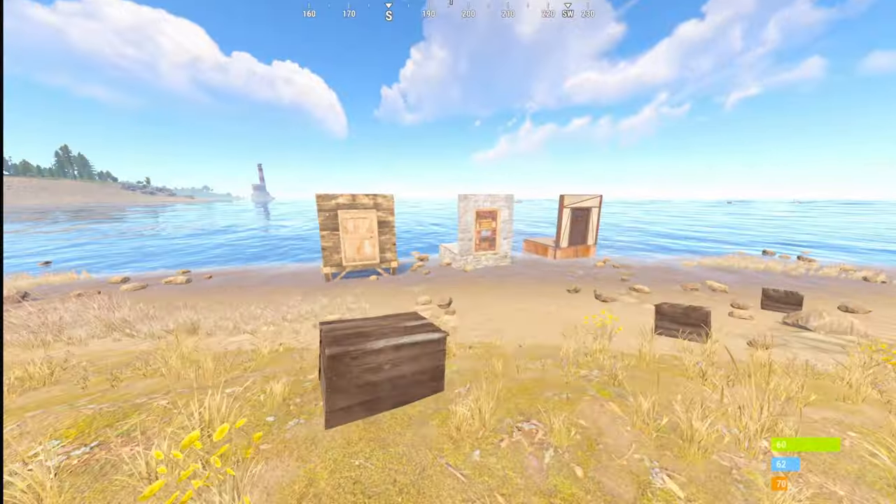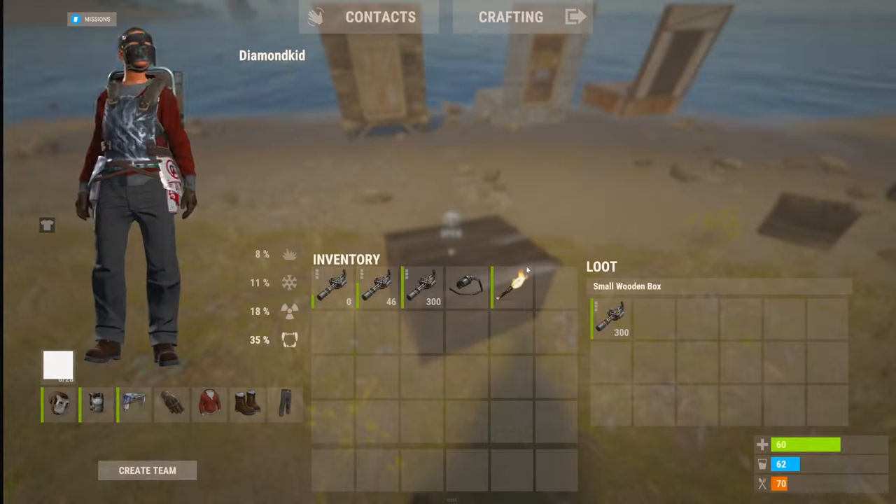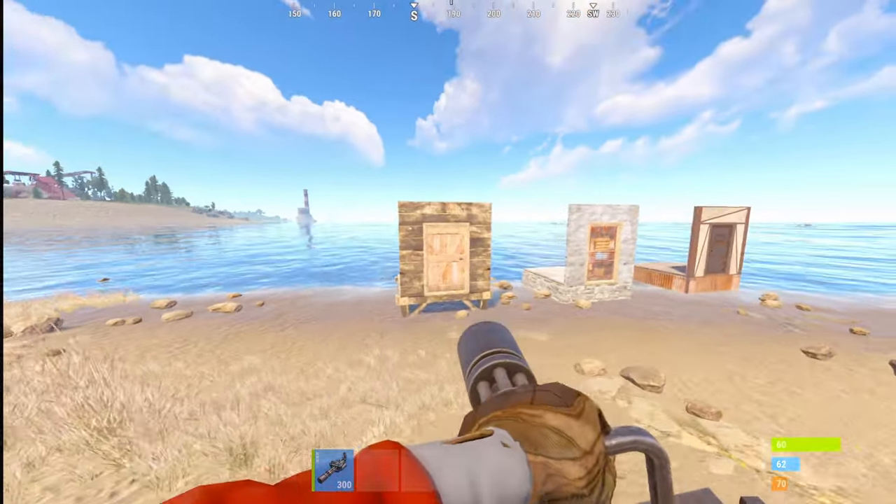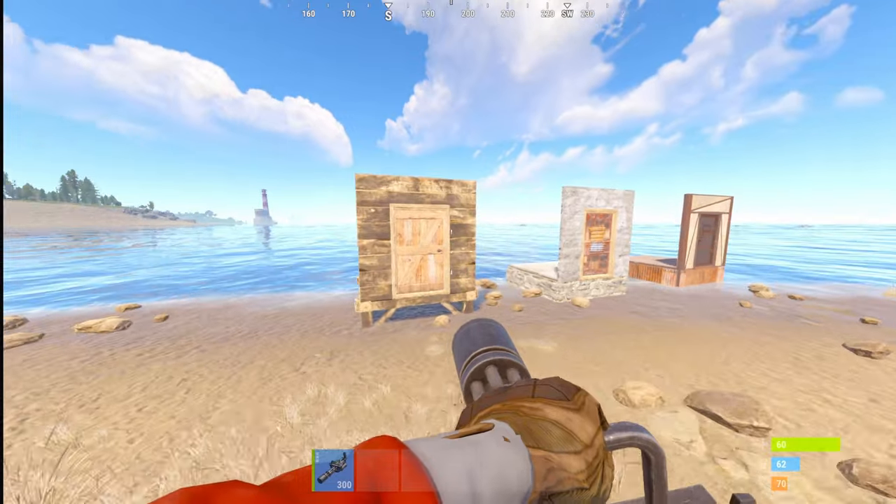So if you guys don't know, miniguns actually take 5.56. And yes, this means that they take X-Blow ammo. So now I'm going to be seeing how long it takes to raid each door in the game with X-Blow ammo with the new minigun.